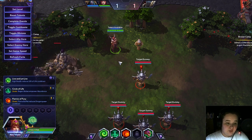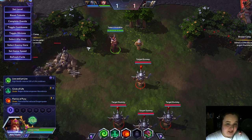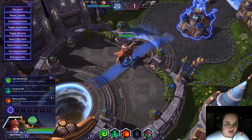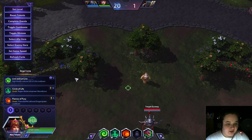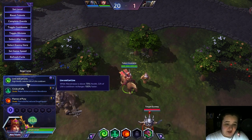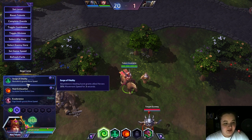Now let's get into the build. We'll crank our level up to 20. The first talent is Live and Let Live — you're going to notice a theme of staying healthy as Alexstrasza. Live and Let Live reduces the cooldown of your heal by half as long as you're healthy. Number 4 is Exuberance — while you're healthy, you move 15% faster.